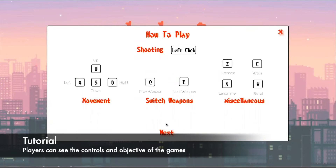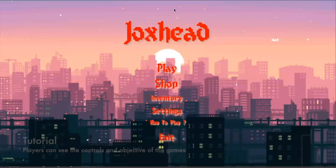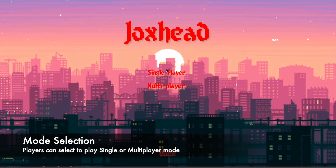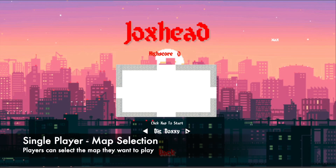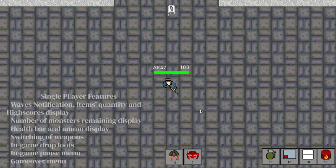Then there is a tutorial to show the players the controls and also the objectives of the game. Players can select to play single or multiplayer mode. For single player mode, players can select up to 3 different maps to play from, and once selected, they will start the game.